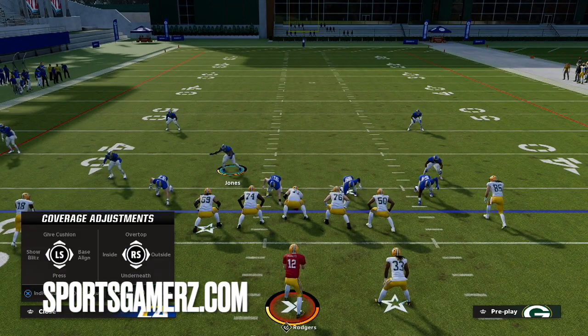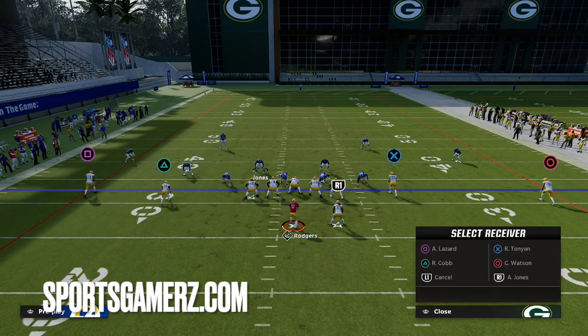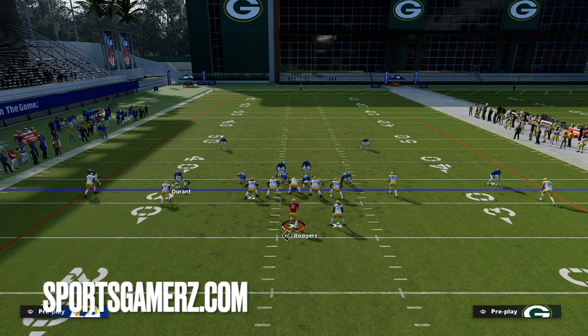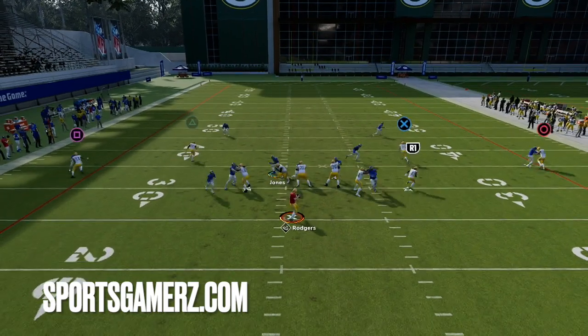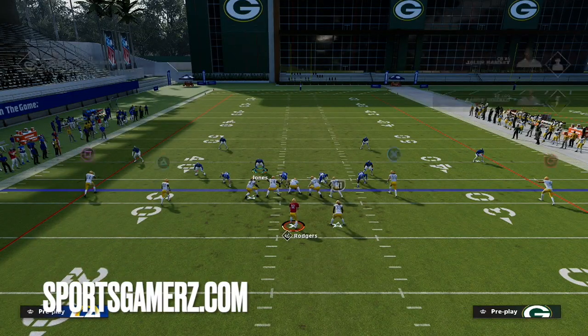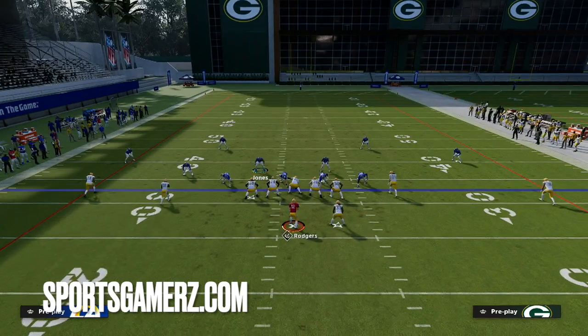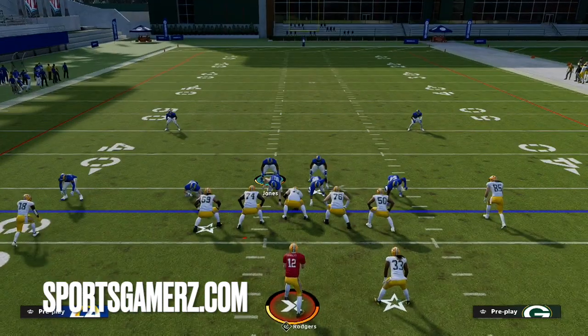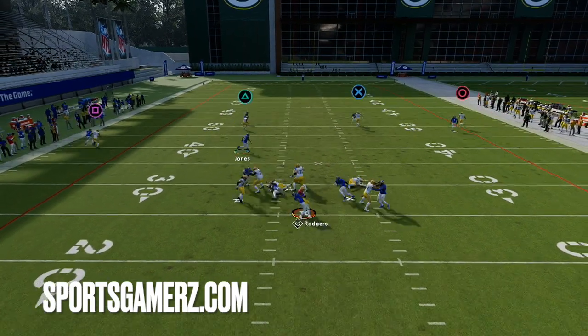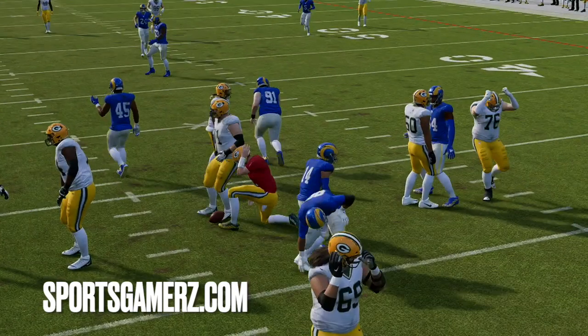This defense will work against any offensive formation. Here in spread, if they're just going to send everybody out on routes, you can just baseline pinch your defense. In spread formations, make sure your linebackers line up properly, blitz your nickel corner, and that's really all you have to do. You can keep it contained as well — that's going to allow you to get easy pressure off the edge. User the three-rec hook and watch the middle of the field. As you can see, easy sack again. If they start to block the running back, that's when you use different setups.